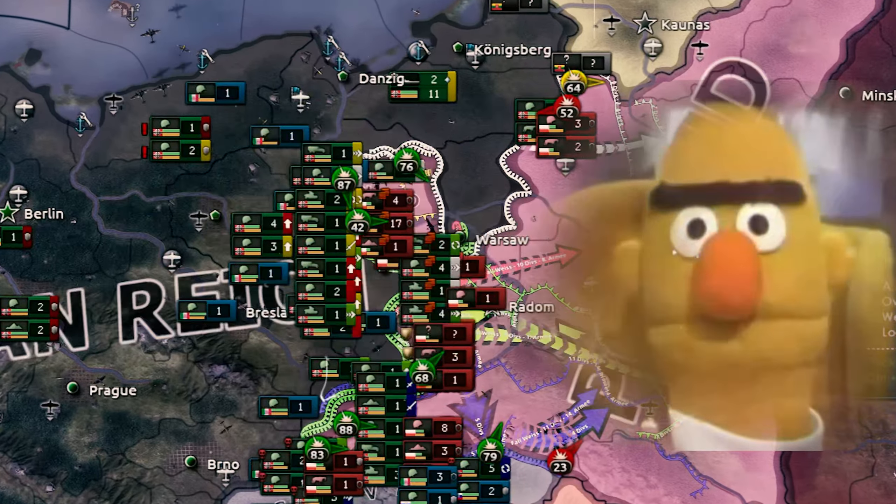Meanwhile, Army Group South was led by Field Marshal von Rundstedt, who controlled three armies: the 8th under General Blazkowicz, the 10th Army under Walter von Reichenau, and Wilhelm List's 14th Army. Von Reichenau is not included in Hearts of Iron IV, likely due to the atrocities that resulted after he issued the Severity Order on the Eastern Front, so I substituted him with Hermann Hoth, who led an army corps in the 10th Army.